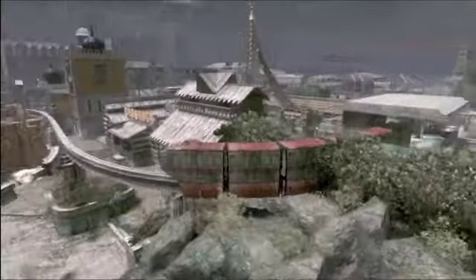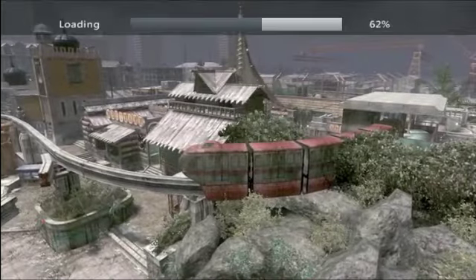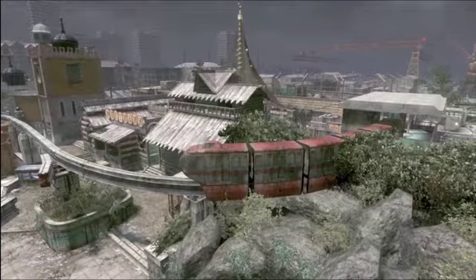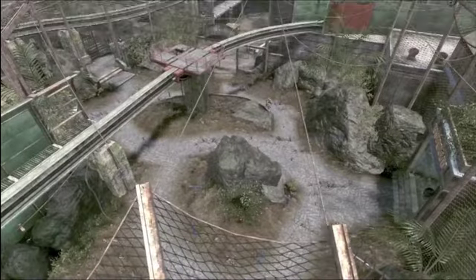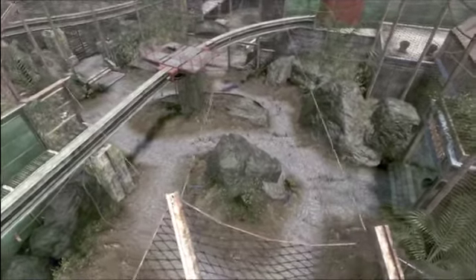A good tip for Zoo: get on the monorail. If you can get up there, you can walk around most of the level. It's a great vantage point.